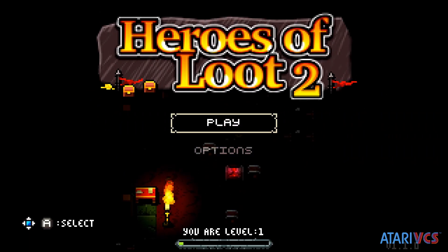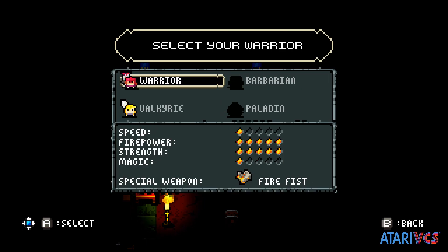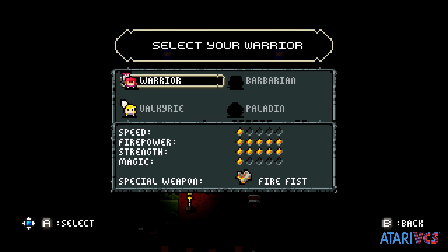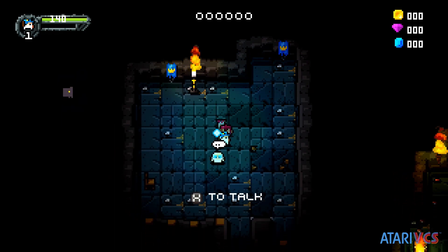Orange Pixel is one of the most prolific developers releasing games on the VCS, and Heroes of Loot 2 takes what makes the first game fun and doubles down on it, often literally. The first Heroes of Loot released in 2013, and Heroes of Loot 2 originally released in 2016, so you've had places to play these games for years. This is Orange Pixel continuing to bring his catalog to the VCS.